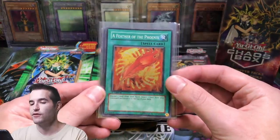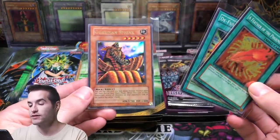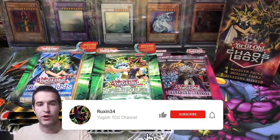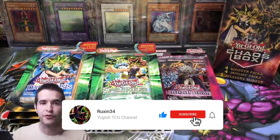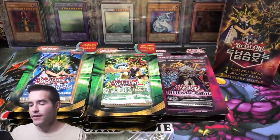The giveaway for this video is Feather of the Phoenix, D-Fusion from Labyrinth of Nightmare, and Guardian Sphinx from Pharaonic Guardian. All you have to do is like the video, be subscribed, and let me know what you think about Rage of Raw and if we should open the case or not, or if I should just look for more blisters. And let's get into it.